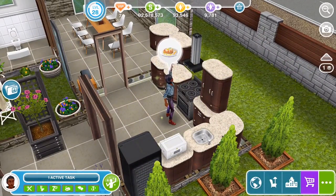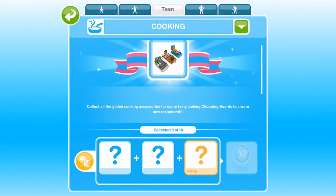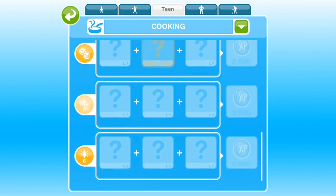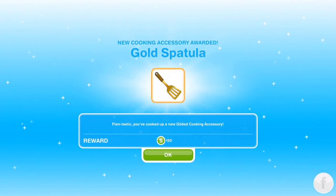We finish that up and you can see we've got some hobby points. She's done 50% of that. If we click on it you can see exactly what we get. This is the cooking hobby — collect all the gilded cooking accessories for some tasty-looking shopping bars to create new recipes with. We need to collect 18 in total, done by doing cooking activities, but we can click LP to get some of these. This is why I love the preview build — I get all this LP to show off cool things really quickly.